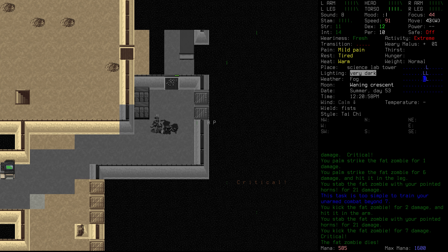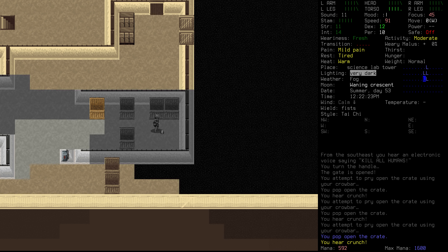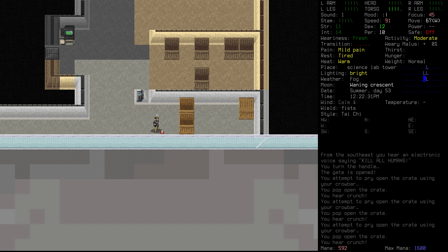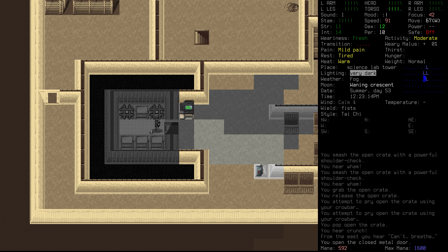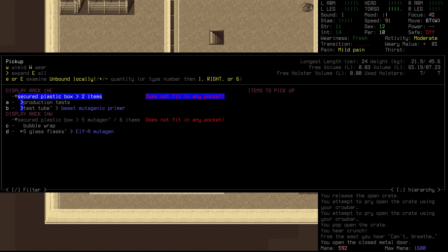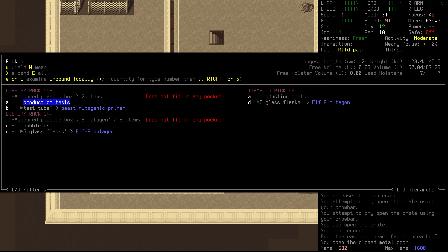We need to make sure that we are indeed alone here — seems like it. We'll crank this winch first of all. Check all the crates that are here — we had something moving on the other side of the wall there. A samples cabinet — bypass security. Let's see if we can unlock it. Good hacking, Dusk. A secured plastic box — hot damn! Five glass flasks of LF-A mutagen, a lot of which Dusk has used in the past. Five flasks of the stuff though. We've got production tests here as well, an accompanying document that describes tests performed on different subjects — that could be used for a quest potentially, so it's worth us taking this. I think maybe just taking the secured plastic box too, because they'd probably be watertight. What a find.